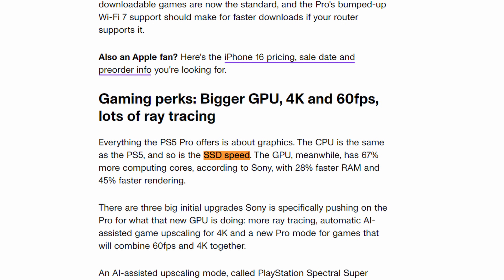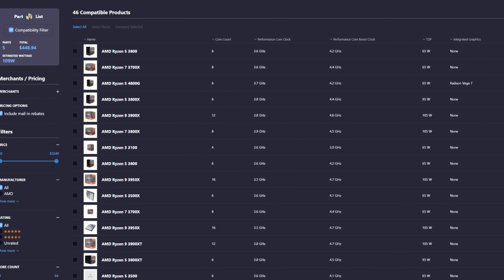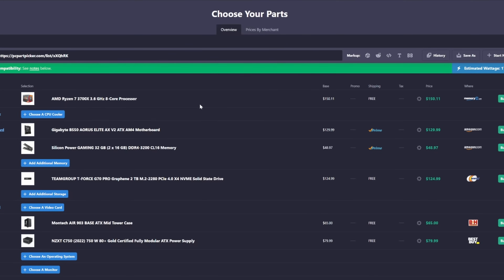Now it's time to choose our CPU. It has been confirmed that the PlayStation 5 Pro will not receive a CPU upgrade — it is the exact same Zen 2 CPU with 8 cores clocked at 3.5 gigahertz. I've seen people say the PS5 CPU performs close to an AMD Ryzen 3600, but the problem is the PS5 has an 8-core CPU and the 3600 is only 6 cores. I want to make this as fair and accurate as possible, so I want to use an 8-core CPU. One option is the AMD Ryzen 3700X — clocked at 3.6 gigahertz, 8 cores and 16 threads, Zen 2 architecture, and it comes with a CPU cooler. However, it is a bit old at this point, and a new PC builder in 2024 probably wouldn't go all the way back to grab a 3700X.